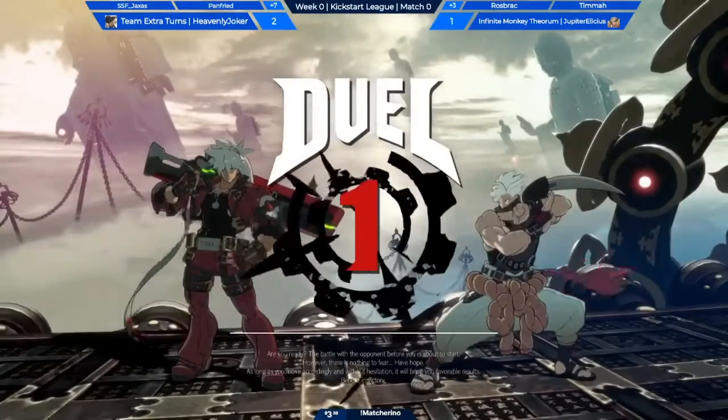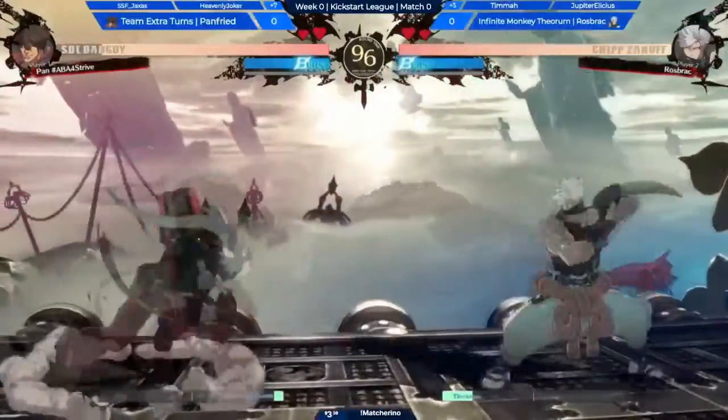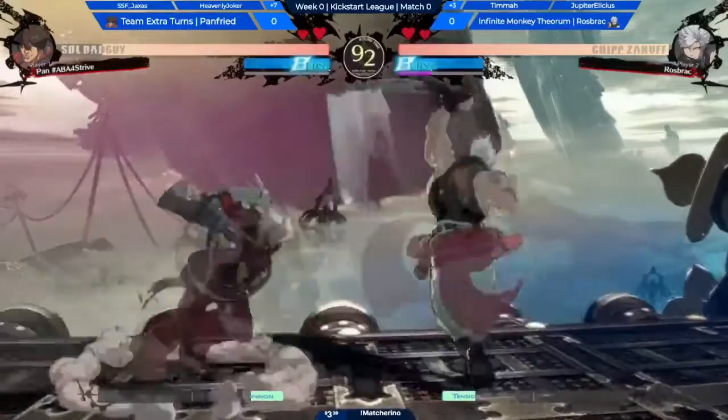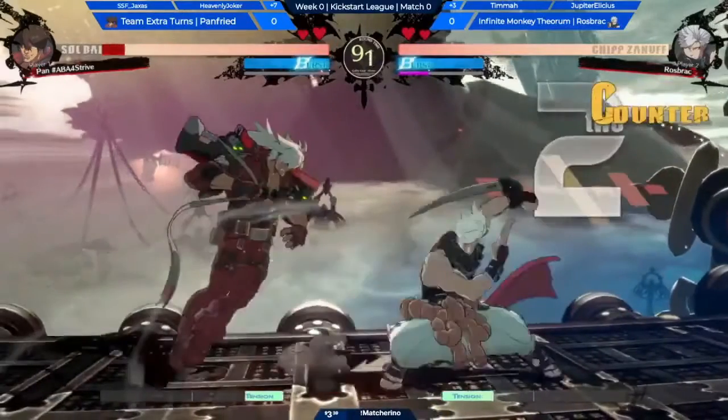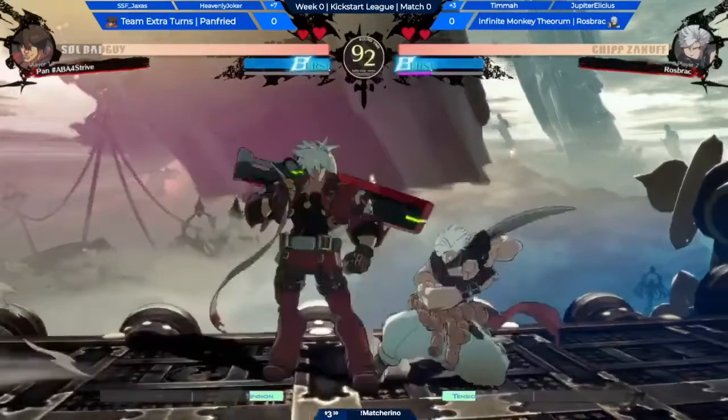Going in the order we were introducing things, I'm going to be focusing on damage and the decision-making to get there. So far both players are just kind of playing neutral, and this is something you'll see pop up a couple times. Pan-Fried, you really like to go for dash-up throw. Here it doesn't work out because of spacing — that's whatever.